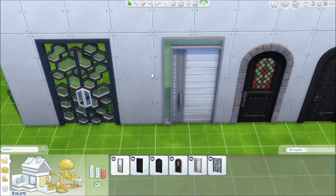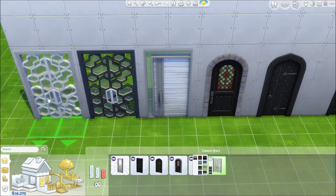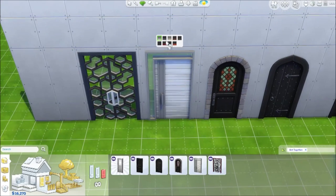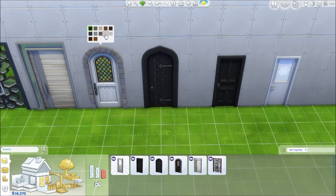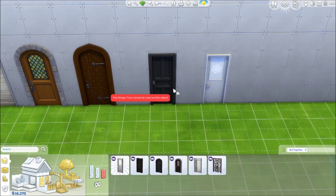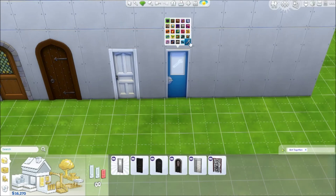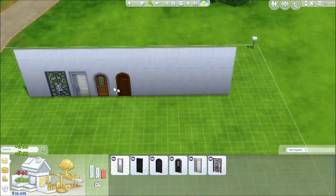Next we have the Get Together doors. We have small doors — this one comes in lots of different colors — a nice door that would make a great front door, more traditional castle doors, a plain door, and then this clubhouse door. These have all the different clubhouse designs and you can lock Sims out of your club if they're not in it.